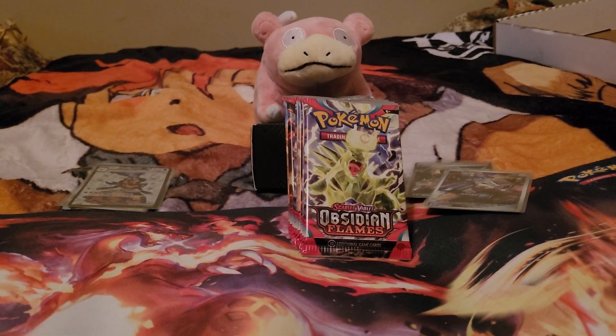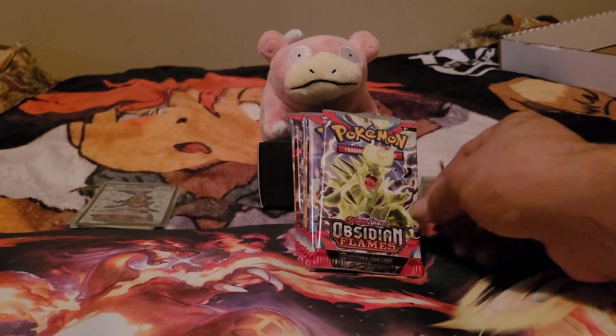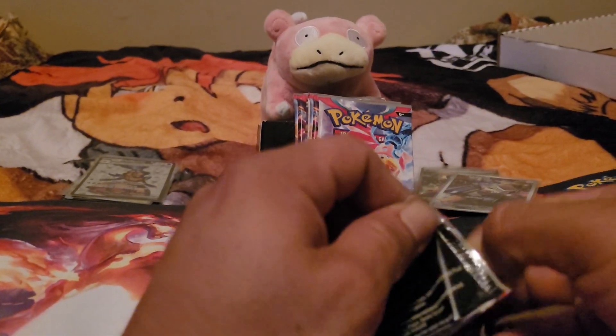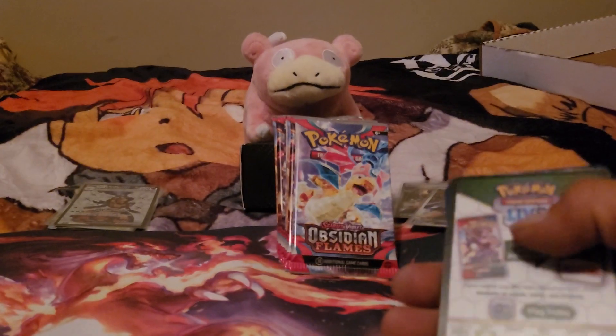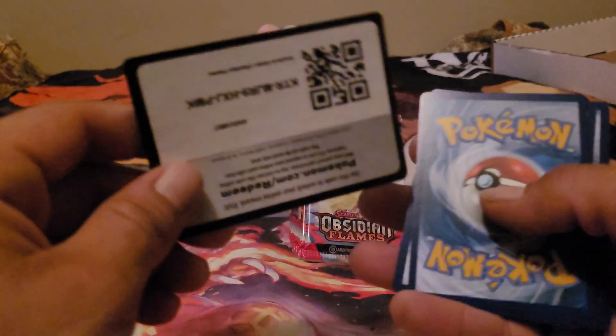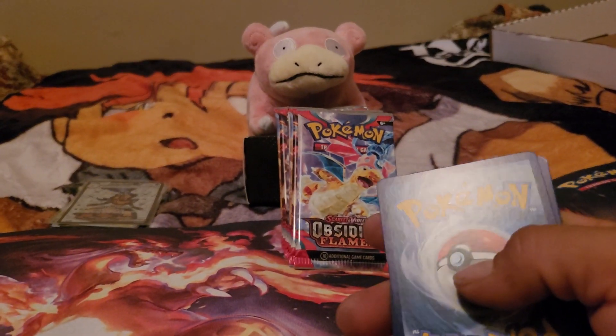We have another Varoom, this time not an illustration rare but a regular one, and we have this whole mess of cards. It's kind of cool how we got a Larvitar and a Pupitar in sequence like that. On to the next pack of Obsidian Flames where I hopefully will pull a Charizard of some kind or a Dragonite — or Lapras, there are Lapras cards in here. Read that one upside down if you can and let me know what you pulled in the comments.